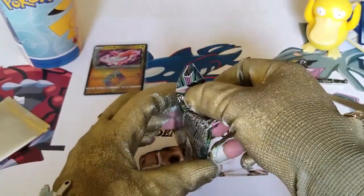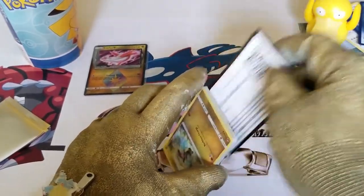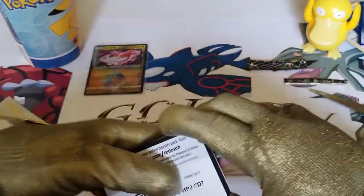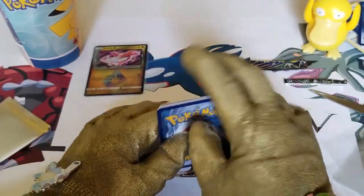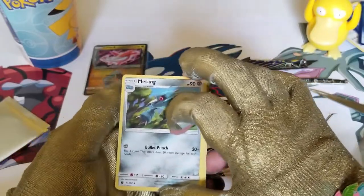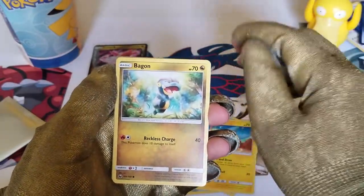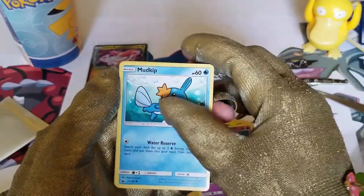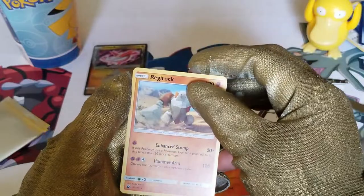Let's hope for that Hyper Rare card or a GX card, guys. Have your fingers crossed for me and let's see what we pull in this last pack. Enjoy that trading code card. 1, 2, 3 to the front and pull down. We have a Mightyena, a Huntail, a Minun, a Bagon, another Bagon - is it possible to get a third Reverse Holo Bagon? A Lowland Rattata, a Larvitar, and a regular Regirock.